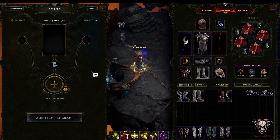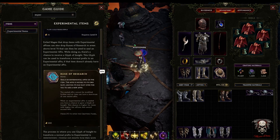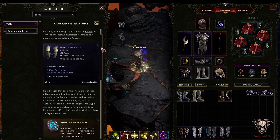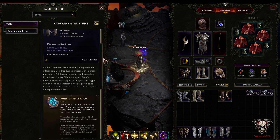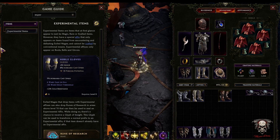If you type 'G' in game and type 'experimental', it will bring up a nice little in-game guide which is really helpful. If you've got questions, it gives you the option to link articles in the chat, or you can ask somebody in global chat. It's probably one of the best in-game guides I've ever seen.